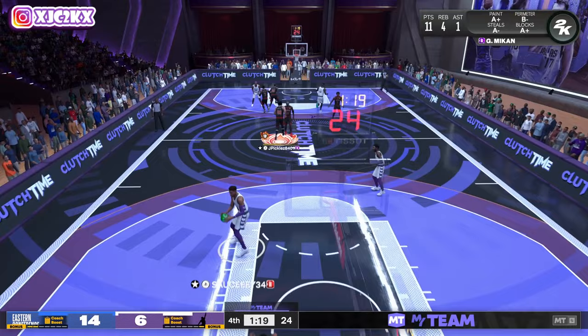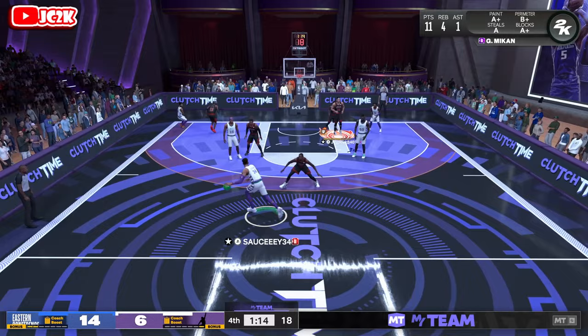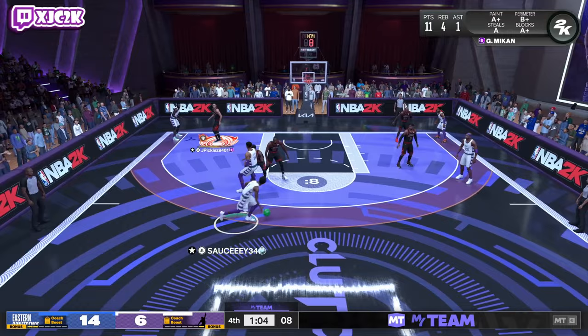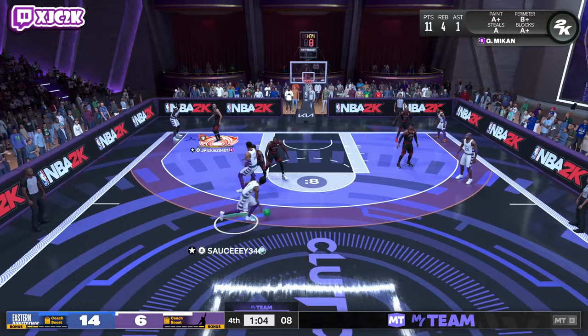He has the defensive rim rebounding takeover — the whole defensive takeover they added this year is kind of OP, and it's a really good takeover for a big to have. Going under the screens, get through the screen, contest — good defense — but he hits a white 20% with Kyrie. That is frustrating, but there's not much I can do about that.